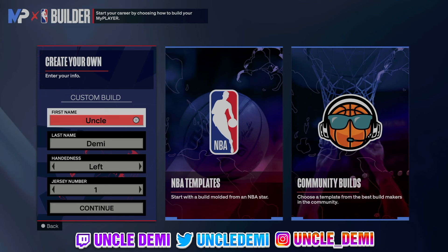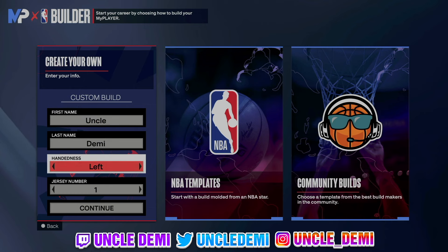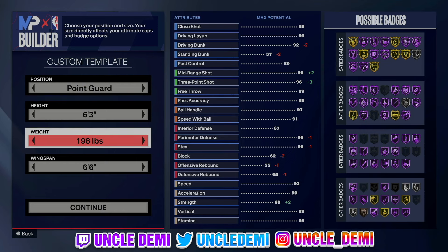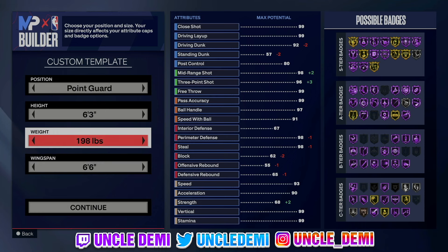Without further ado, let's hop straight into this video. First and foremost, left or right hand — it doesn't really matter. Whatever hand you choose, it's not gonna change the build at all. We do wanna stay at 6'3", 198 pounds with a 6'6" wingspan. We wanna make sure we get the 96 three-ball, so that's the reason why you wanna drop your wingspan to 96.